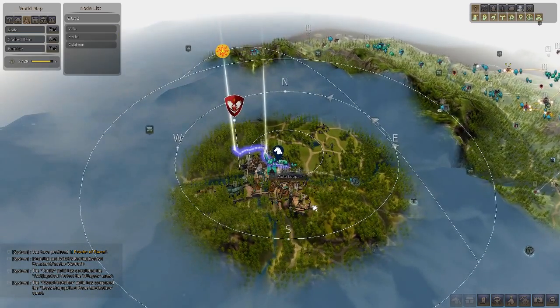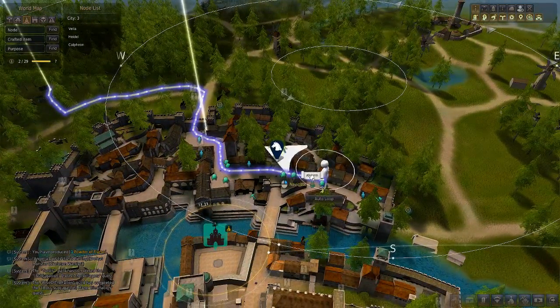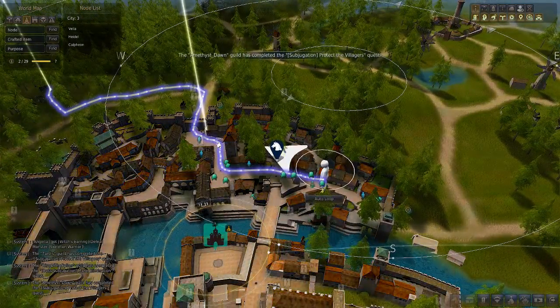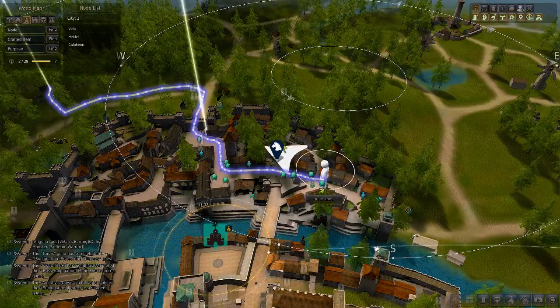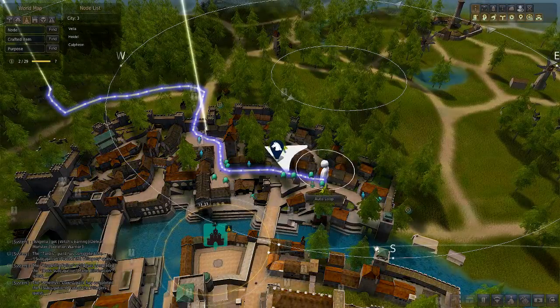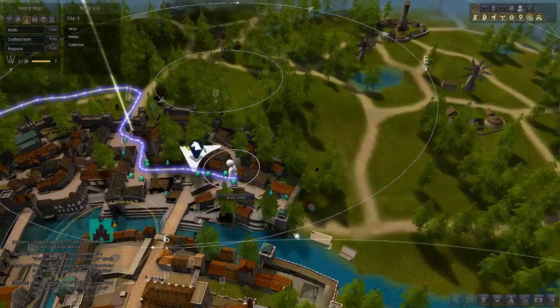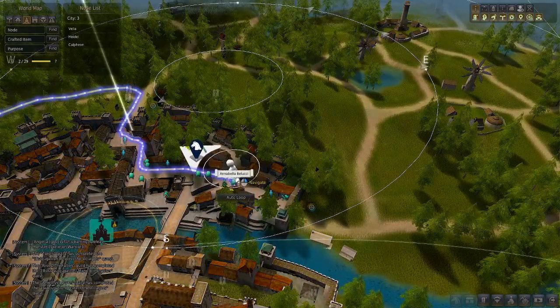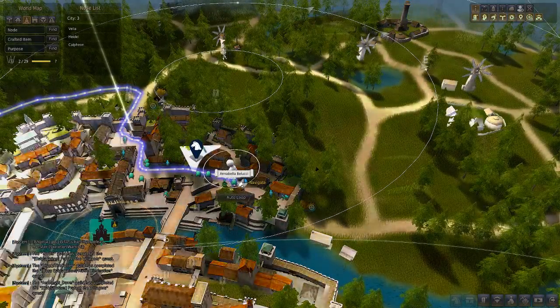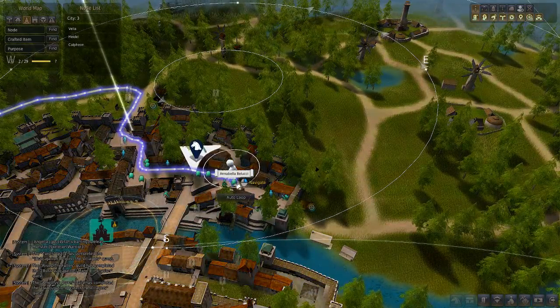Now, where in this city is the NPC located? I'll zoom in so you can see. You've got the market area, and that's over here — there are a lot of things you can buy there, market vendor NPCs, a lot more stuff than in other parts of the world. The NPC is over here. I'm standing at her location now and her name is Annabella Bellucci.